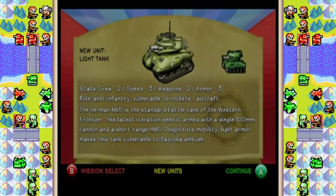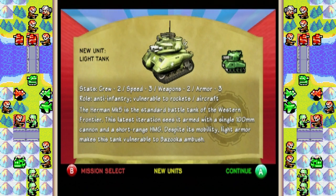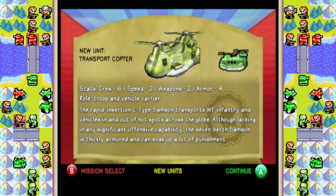Let's take a look at the Frontier Light Tank — crew of 2, speed rating of 3, two weapons, and an armor rating of 3. Its role is anti-infantry and it's vulnerable to rockets and aircraft. The Hermann Mark V is the standard battle tank of the Western Frontier, armed with a single 100mm cannon and a short-range HMG. Despite its mobility, light armor makes it vulnerable to bazooka ambush — as we saw at the end of the level. We also got an introduction to the transport copter: crew of 6, speed rating of 2, two weapons, armor rating of 4, serving as a troop and vehicle carrier. The rapid-insertion C-type Samson is thickly armored and can soak up a lot of punishment despite lacking significant offensive capability.